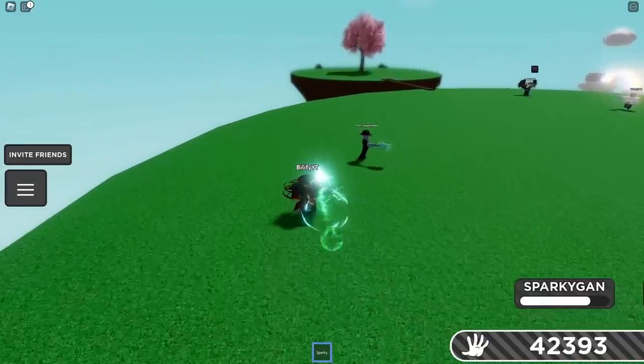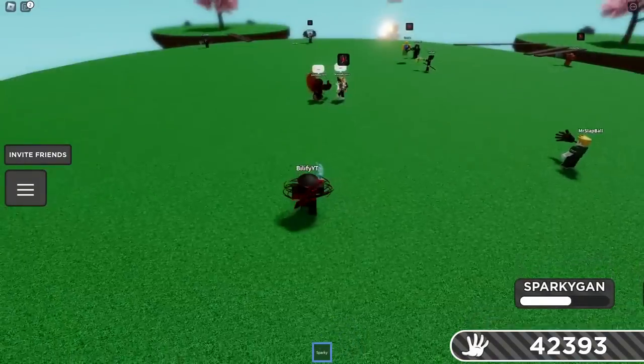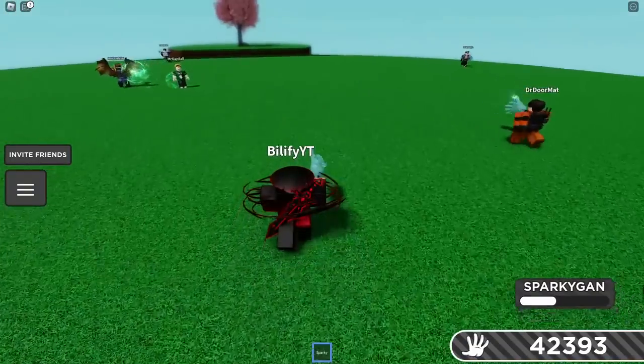This ability is — once you pop it, the more you run, the more knockback damage you're going to do to someone. So you get faster and faster and faster. That was a detonator that was on me right there. So if you've been detonated and somebody has Sparky, it is a counter, for sure.